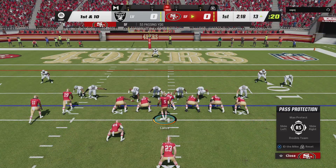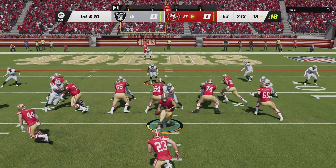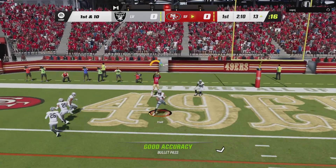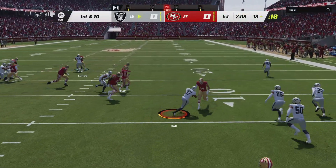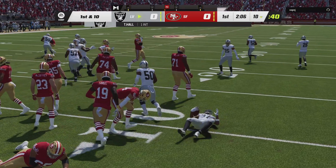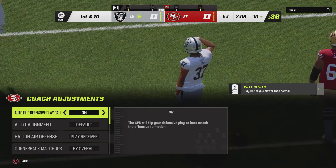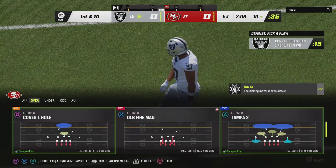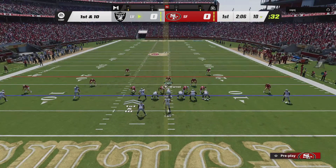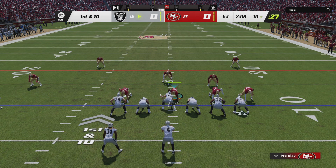A nice call and good execution there, giving the receiver a different launch angle. You don't want the quarterback dropping back five to seven steps on every play — but it's intercepted at the goal line. The Raiders take possession of the football, forcing the turnover on the opening drive. That's at least a field goal that just vanished with that turnover, and now there's pressure on the defense to keep that pick from turning into points.